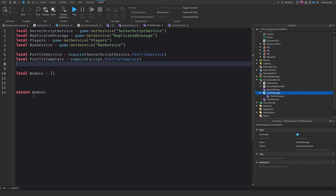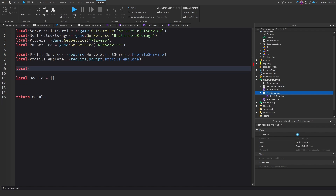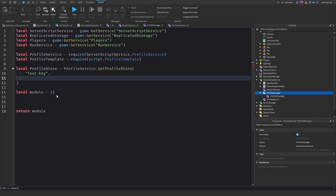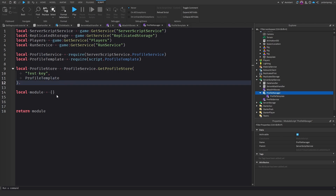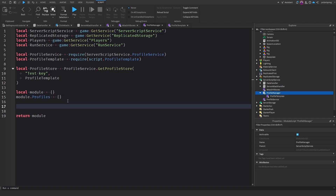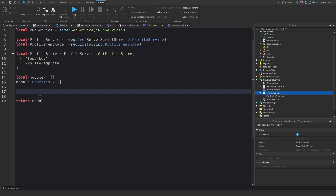The next thing we need to do is create a profile store. If you read the documentation on Profile Service you can see how it works. So ProfileStore = ProfileService:GetProfileStore() — inside this you have your data key, for me it's going to be 'TestKey' — and then we need to give it the profile template. Also, if you want this to not save in Studio while testing, you can add a dot mock here. And we'll do module.profiles = {} which will fill up with the players' profiles.